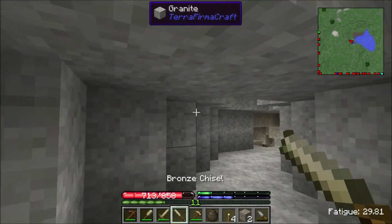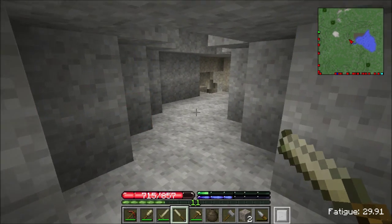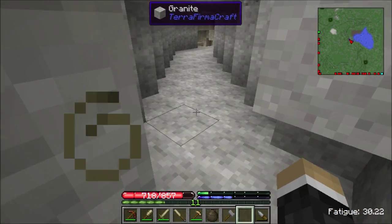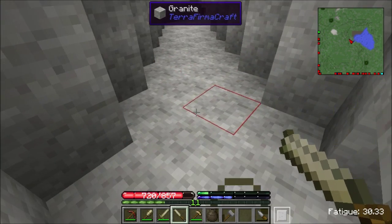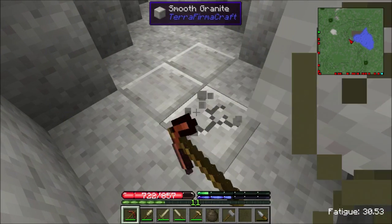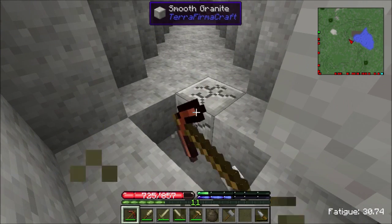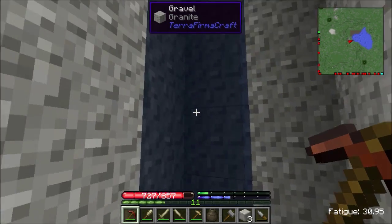Now that I'm in a safer position, I can take the chisel and tap out a block. The current mode it's set to is to smooth a block. I want to smooth an area that is not being supported by something. I need to smooth three of these so I can mine them up for the smooth version. I hate this slowness. I'm mining fatigued too - that's disappointing.